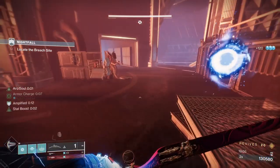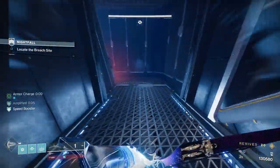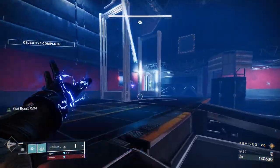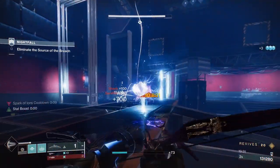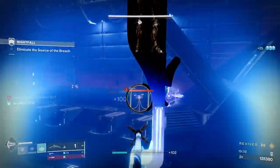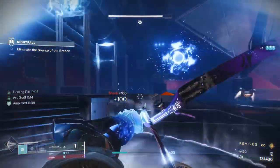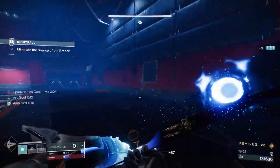That's the three rooms done. This one used to be a problem because the overloads are in such close proximity and one of them is an arc one. Now that we're at the boss, let's talk about the boss. The boss basically has three states: a solar sniper state, a void turret state, and then his final stand — the headless/exposed arc state.